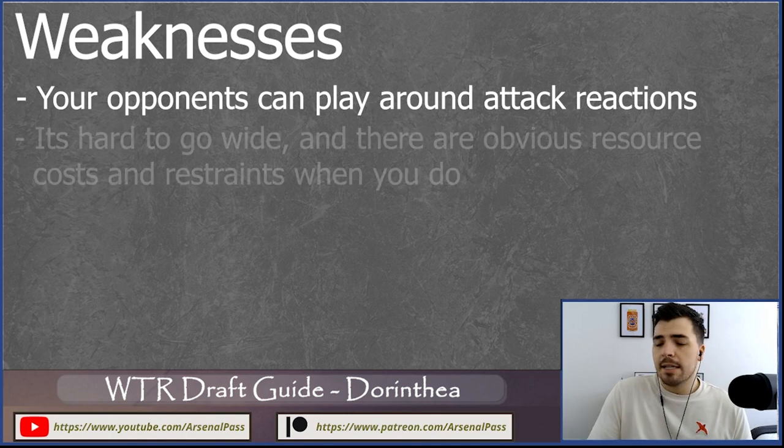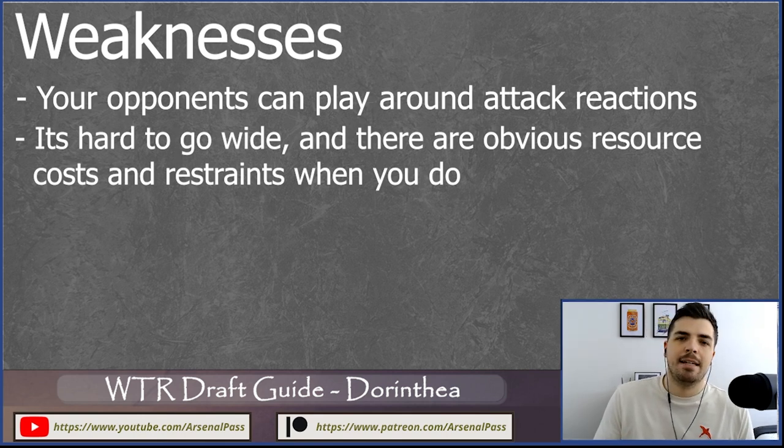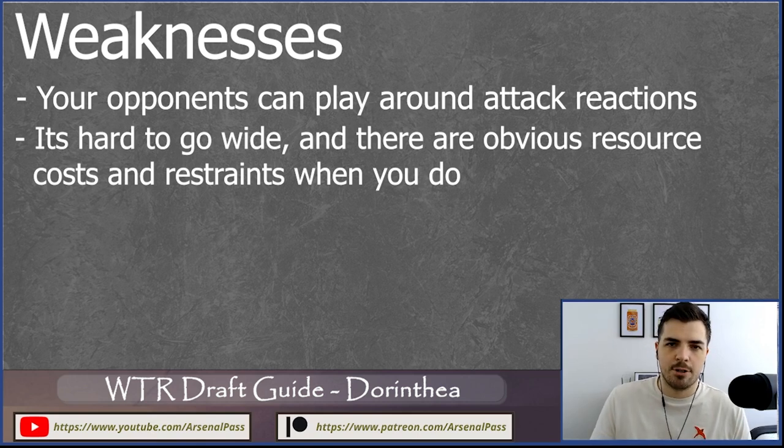It's harder to go wide with Dorinthia — there are more restraints on the cards you need. Going wide often involves Dawn Blade and cards like Driving Blade or Warrior's Valor. Driving Blade has natural go again but costs two resources, so swinging Dawn Blade, playing Driving Blade, and pitching a blue is already two cards. If you then want another attack or another attack reaction, you're up to four or five cards quickly.